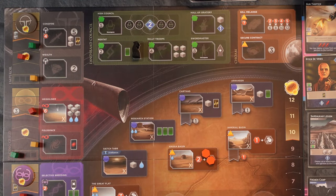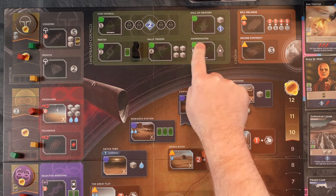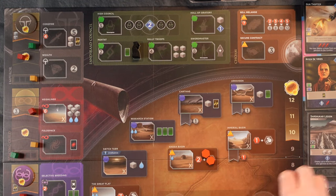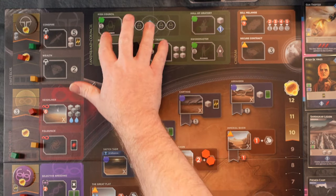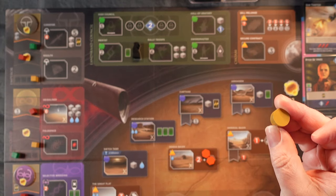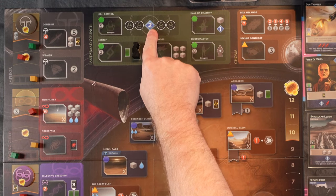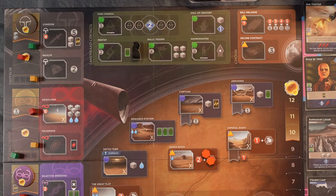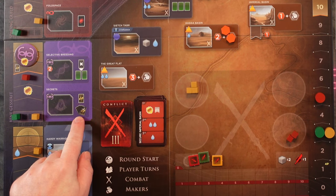Let's talk about a couple spaces we may not have seen: Cell Melange, Secure Contract where you get three Solari, Sword Master, Hall of Oratory is one influence and one soldier to your garrison, Rally Troops, the Mentat. I don't think we've seen the High Council — they never go here but we can. When you go to the High Council you pay five Solari and put your extra round token on one of the chamber seats, meaning you get a seat. This gives you two influence every round towards buying — a free influence.